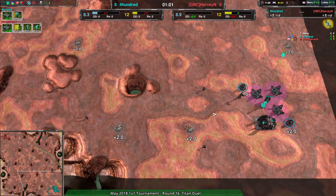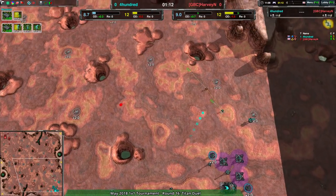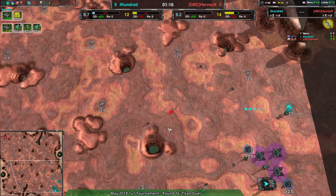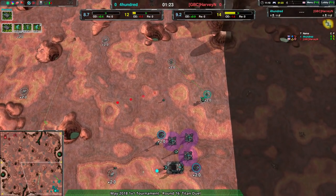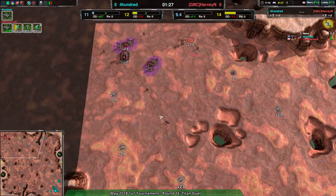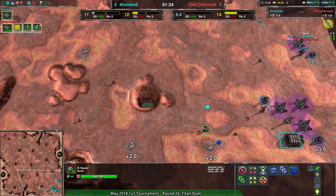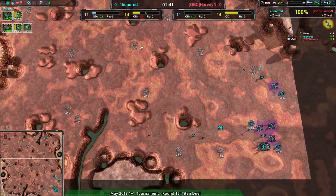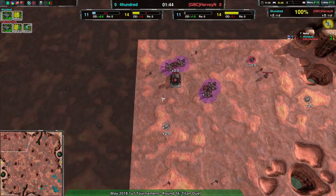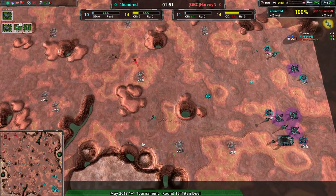We're going to see some raiding, and basically it'll decide who gets more metal — and more metal wins the game. Harvey is doing a great job applying pressure while 400 has been pushing out more conservatively, expanding a touch slower. That said, if Harvey were to go in with half a dozen Glaives they would be able to get through basically everything. But 400 is clearly playing a longer game — they probably won't get a strong economy right off the bat. Once Harvey gets two or three Conjurers it's going to be a very quick and decisive map control game where Harvey will have the advantage.